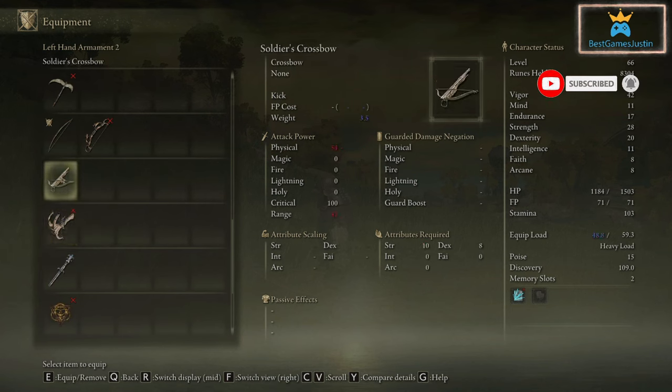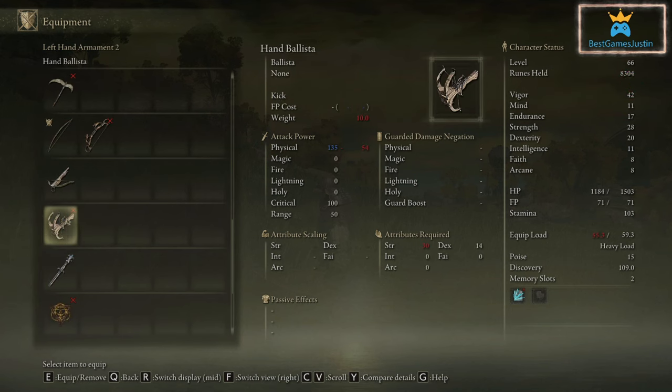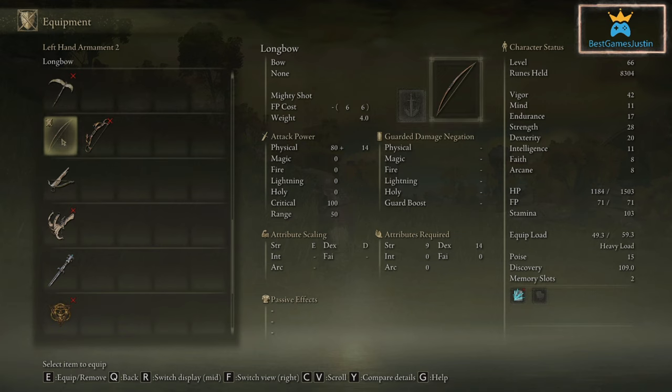Then we've got this crossbow - I got it from a soldier - and the hand ballista. There's a link in the description on how you can get this. To use it properly I actually need 30 strength attributes; I'm about 27 right now, but we can still use it.